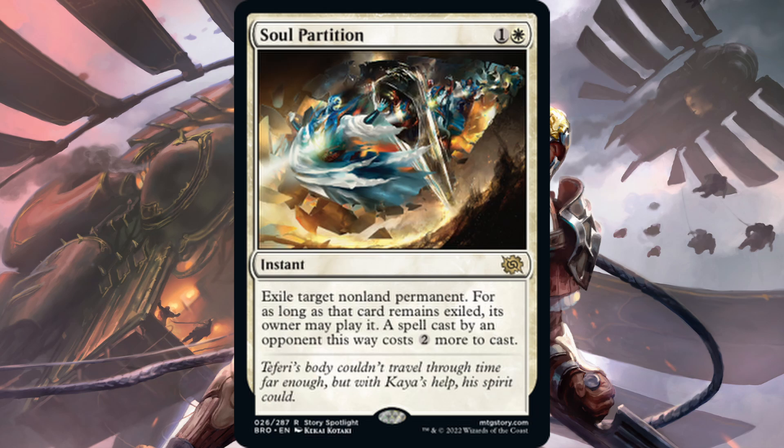Next we have Soul Partition — one white, one generic for an instant. Exile target non-land permanent. For as long as that card remains exiled, its owner may play it, but a spell cast by an opponent this way costs two more to cast. I think this card is really good and it's going to see play. There's a mono-blue tempo deck that's very good right now in standard — this could see play there if they go blue-white instead. Exile something on turn two or three, get ahead on tempo, and by the time they want to replay it they're paying four mana for their two-drop. It also hits artifacts, enchantments, everything. Soul Partition is a great tempo play and a very good card.